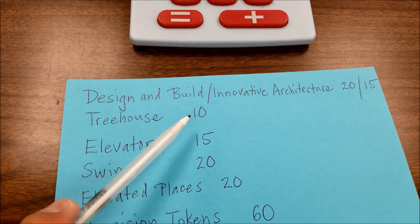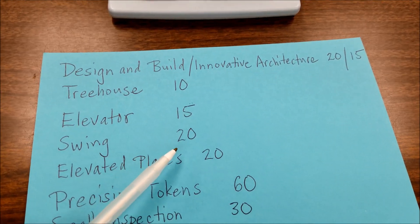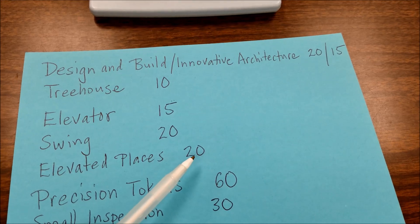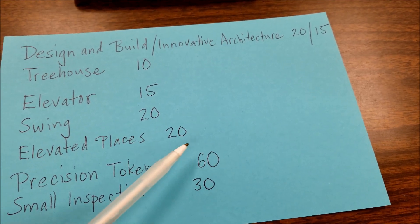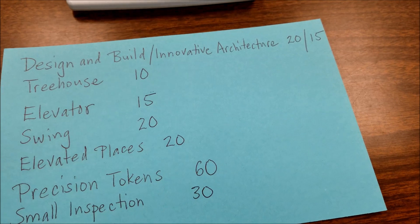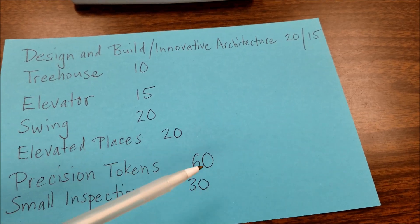The treehouse — I got that unit in the lower branches, so that's worth 10. The elevator was flipped completely over, so that was 15. The swing is 20. And we ended up on the bridge at the end, so that was 20 points also. I didn't use any precision token, so let's just say that was my whole mission. Let's just say I showed up at the competition and those are the only missions I ran. I didn't touch the robot, so that's 60.